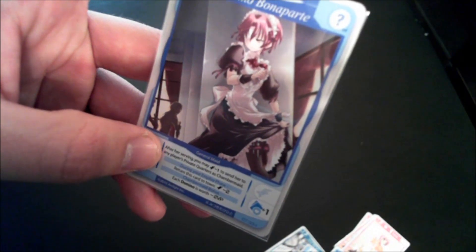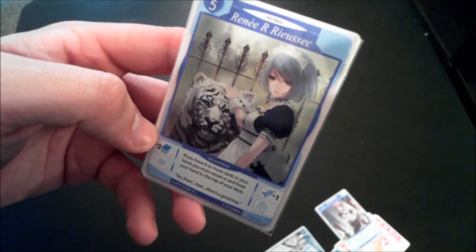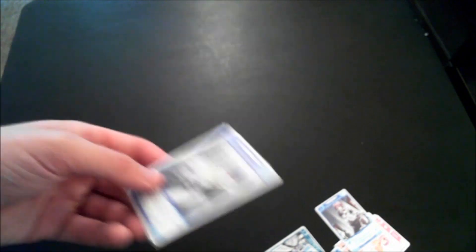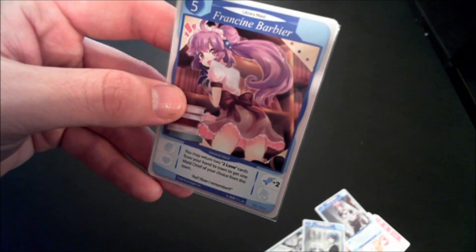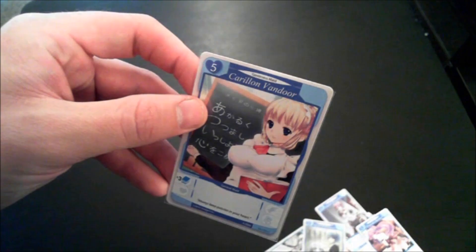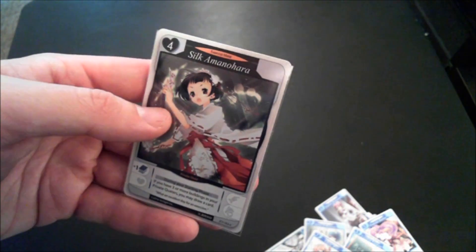Domino Bonne Apart is put into any other player's private quarters and gives them negative victory points at the end of the game. Renee has a clause: if you have six or more cards in your hand, you must return a card from your hand to the top of your deck — so if you're going for a high-draw strategy, she could be a liability. Francine Barbie lets you return two love cards from your hand to town to get a maid chief of your choice. Caroline Vendor has no special ability but lets you draw three cards. Tiffany Wise lets you exchange the top of your private maids for one of the private maids available in town.